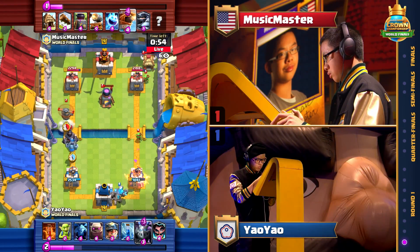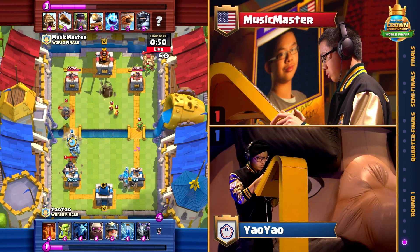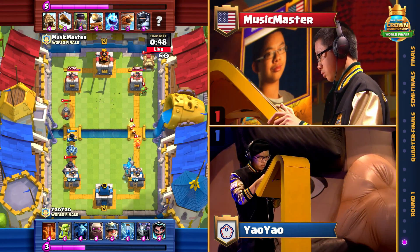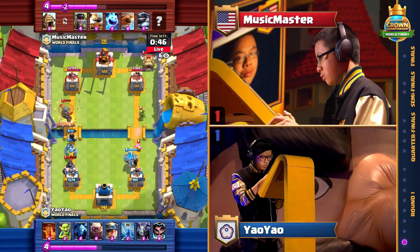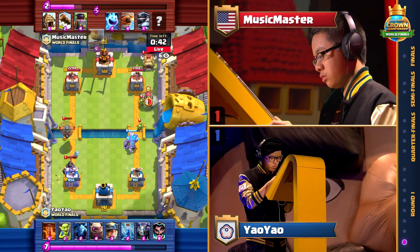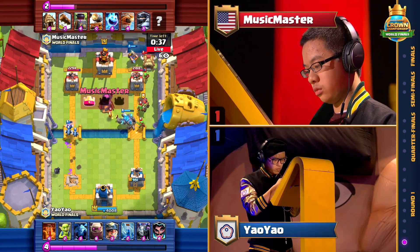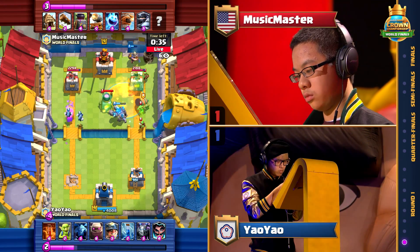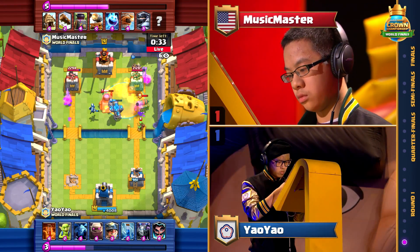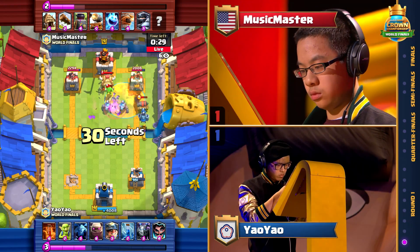Mega Knight going in the opposite lane, trying to punish with the Flying Machine behind it, picking off the Mega Minion. This might be a tower on the left side. Splitting his attack up — a great strategy by Music Master, a bit of a gambit though. You need to get a tower down. With that Mega Knight dealing mega damage on the left side and the Flying Machine locking on, that tower goes down and Yao Yao is in a lot of trouble. This tower has gone down with 32 seconds to go, and with the double buildings and the Cannon Cart, I don't know if Yao Yao's Golem deck is going to be able to get through.